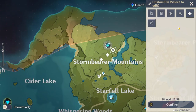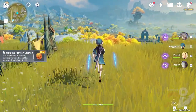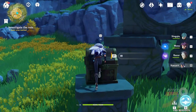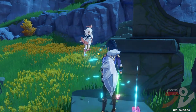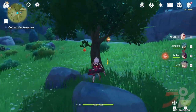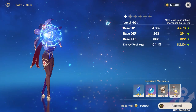Chests, plants, and minerals will continue to respawn over time, so try to periodically revisit old locations to pick them up as they respawn. Opening chests is great for gaining Adventurer Rank experience points, and also contains useful leveling materials for your characters, weapons, and artifacts. Meanwhile, plants and minerals are used for crafting, cooking, as well as ascending your characters.